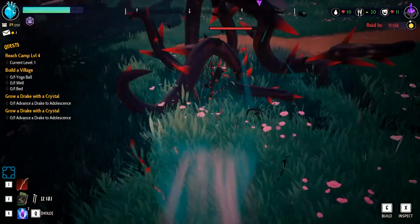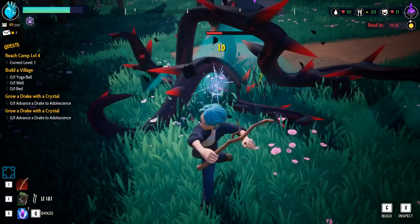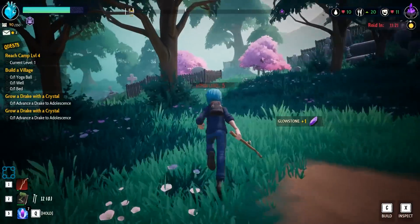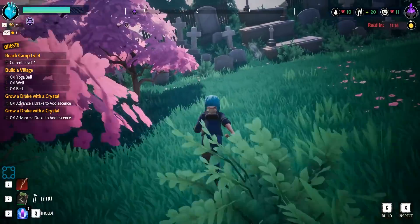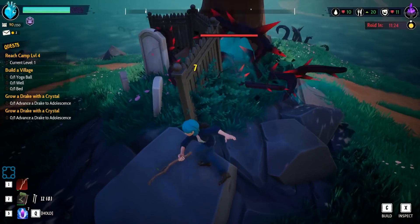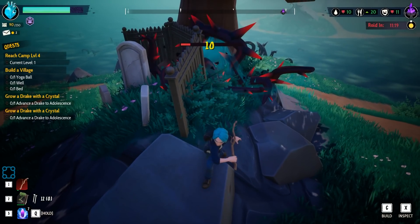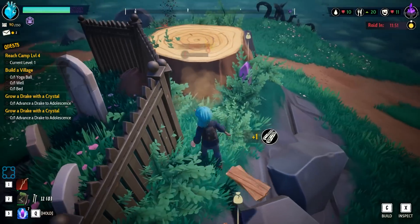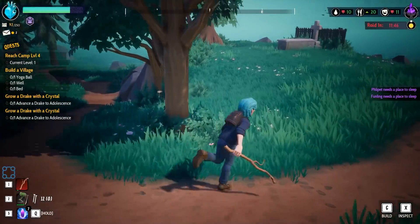Oh, nice — just don't get too close to them. Oh, an amber shard — maybe that will contribute to an amber-loving creature or mandrake? Probably. Wait, aether level four? Yeah, so every time we break these, it gets rid of the aether infestation. Oh, interesting.